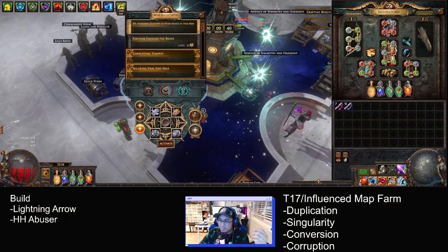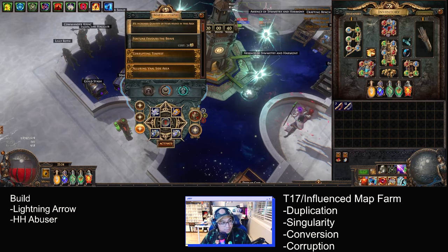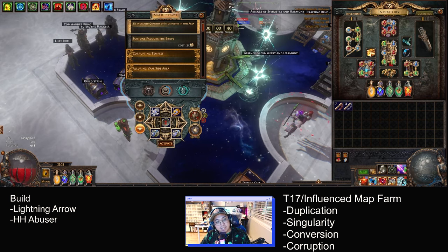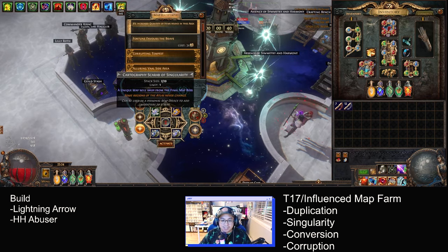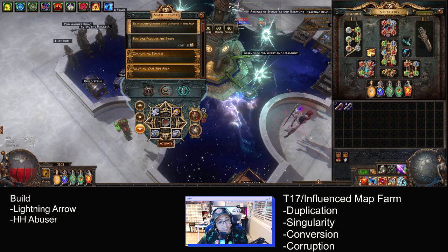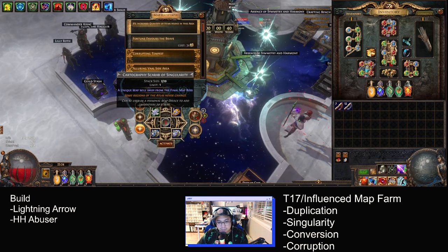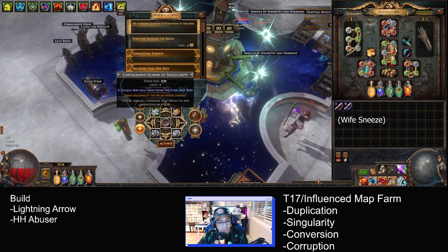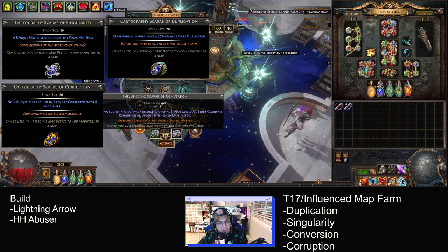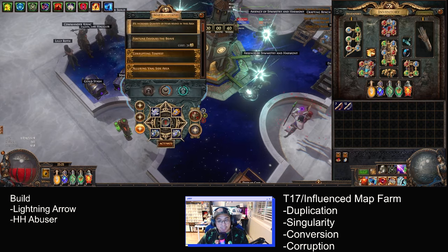Alright, hey what's up y'all. We're farming some tier 17 maps and some influence maps — been running them every now and then because it's fun and it gives you a shit ton of scarabs. Here's the strat I'm using, and this is a guild mate of mine, Tom's strat. It uses a Cartography of Singularity, Scarab of Corruption, Scarab Duplication, Scarab Conversion, and this atlas tree.